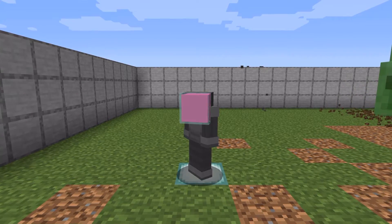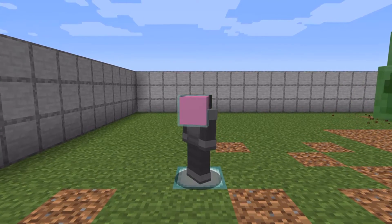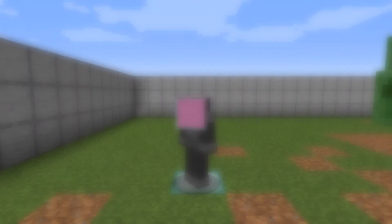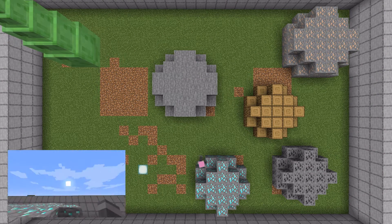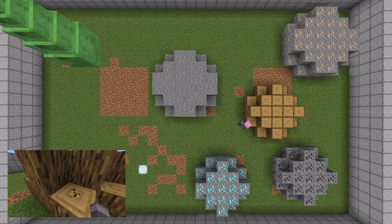Here's an actual example. This bot doesn't have any items, and I've told it to get some diamonds. I'm sure you can figure out what it's doing, so while it's doing that, I'm going to talk a little bit about pathfinding.